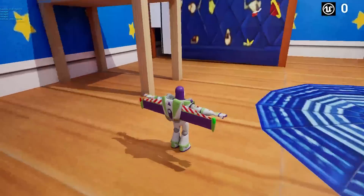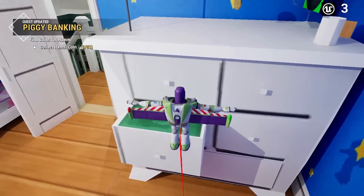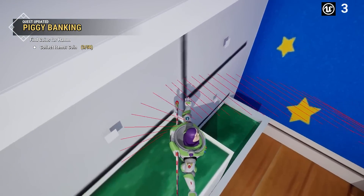I then created some level interactions, such as being able to shoot placeholder locks on the crib to make it fall. But honestly, this interaction system is boring to talk about, so let's move on.